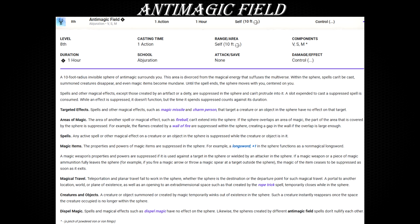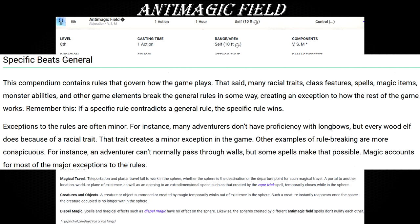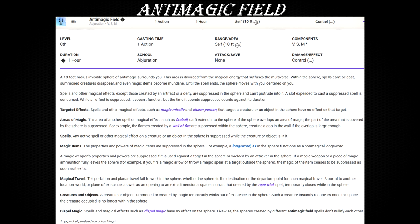I could easily make a one hour long deep dive into anti-magic field and I still wouldn't exhaust all the potential weirdness it tends to produce. It can be the ambiguous specific beats general rule — sometimes you simply cannot be sure what is specific and what is general. It could be contradictory or contrary edge cases, or simply rare circumstances between different game elements interacting with it. Whatever the case, anti-magic field remains one of the more painful spells for dungeon masters to make rulings and decisions for.